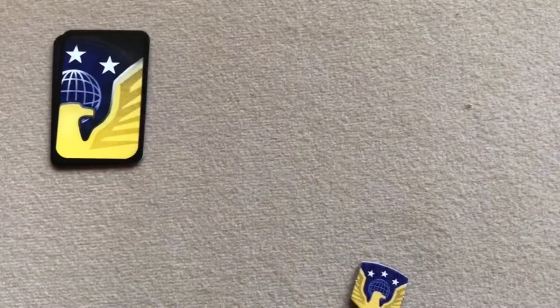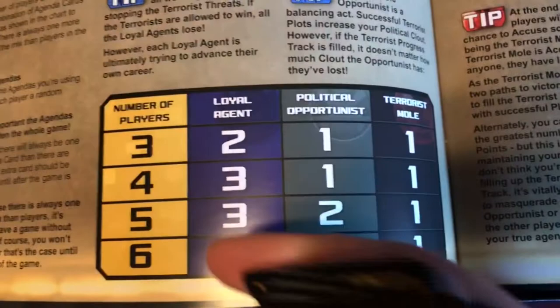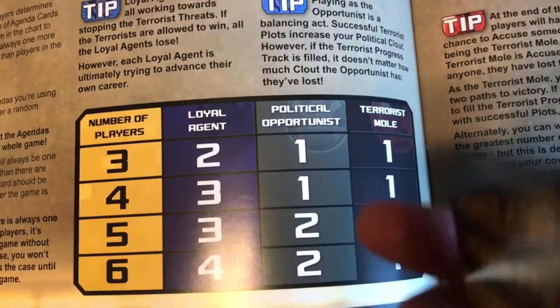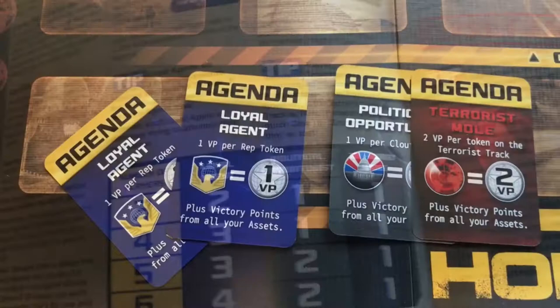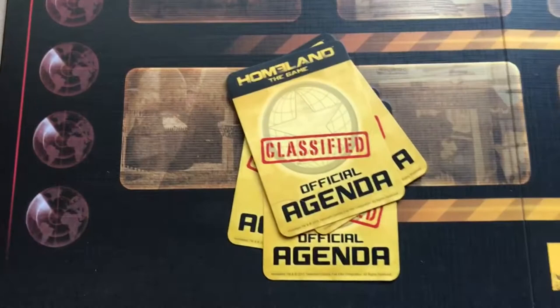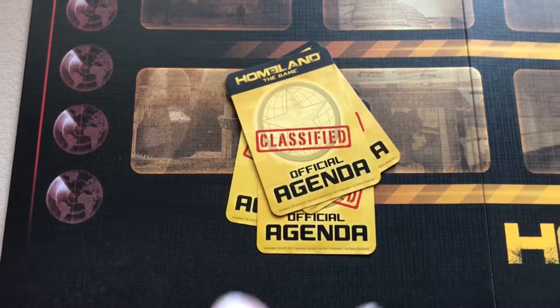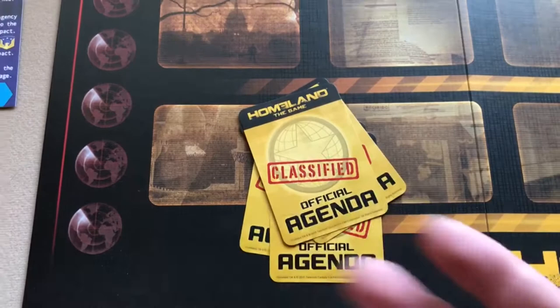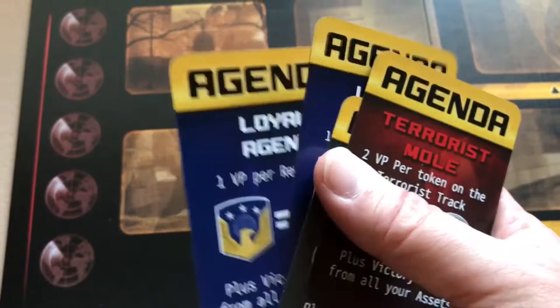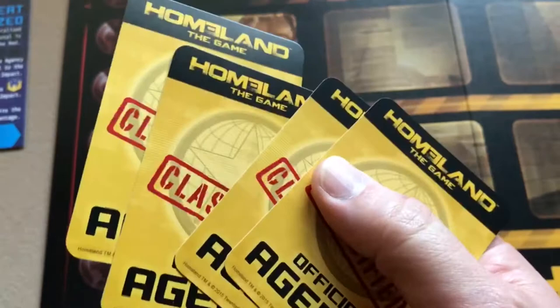Then you create your agenda deck determined by the number of players. For three players, you need two loyal agents, one political opportunist, and one terrorist mole. Shuffle those together and deal one to each player face down, so only the player who receives it knows what they have. That information is kept secret throughout the game because one person could be a hidden traitor. The political opportunist has a slightly different goal than the loyal agent but isn't a complete traitor like the terrorist mole. There's one more card than the number of players, so the unused card is discarded unseen.